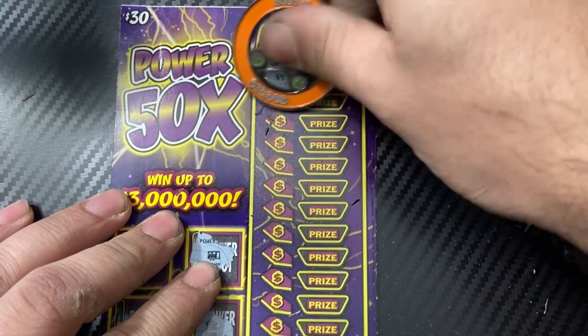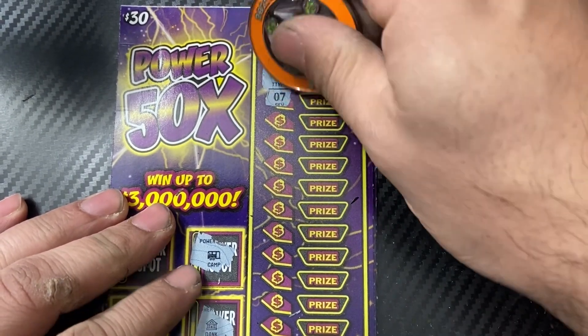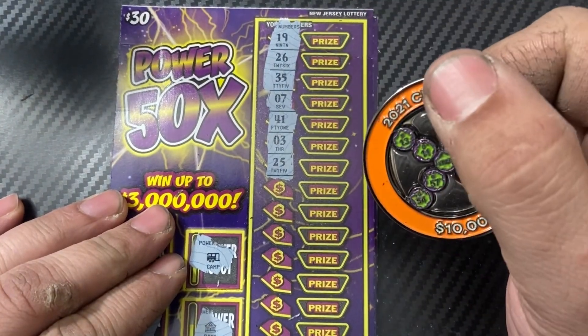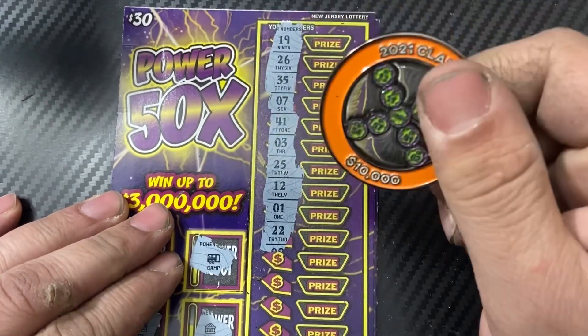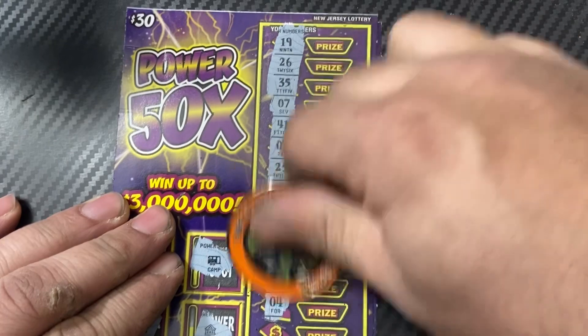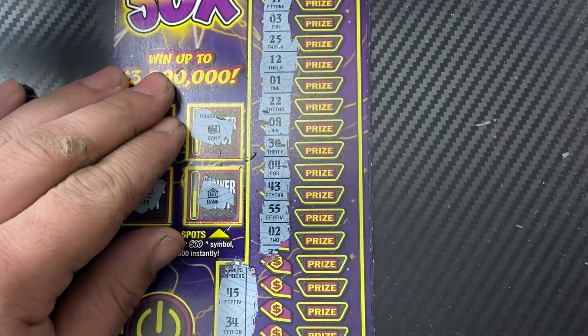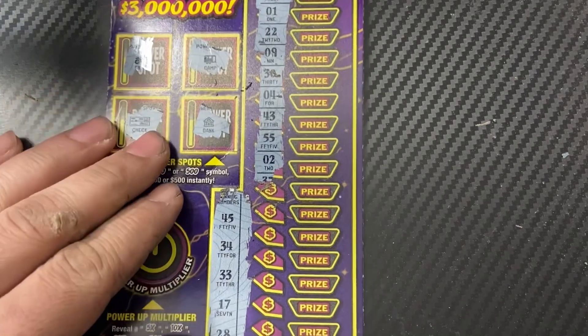We need: 45, 34, 33, 17, 28, 21, 53, 51, 60, and 57. Scratching: 19, 26, 35, 7 — nope. 41, 3, 25 — nope. 12, 22 — nope. 9, 30, 4, 43, 53, 5, and 2 — still nothing.